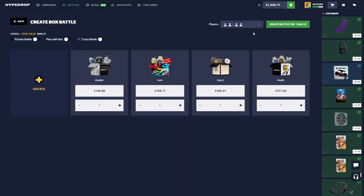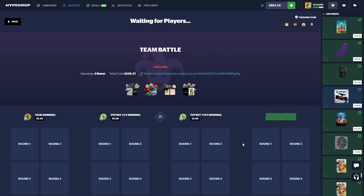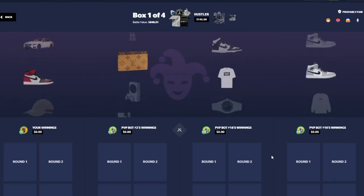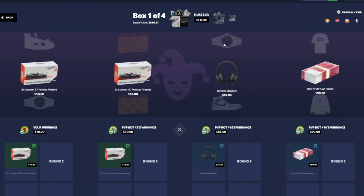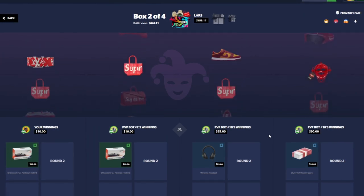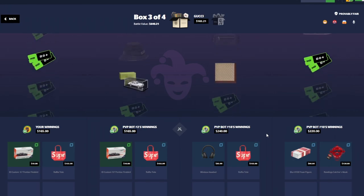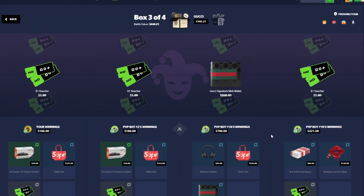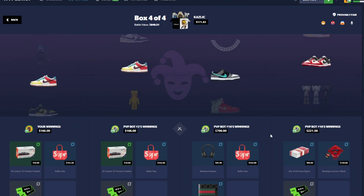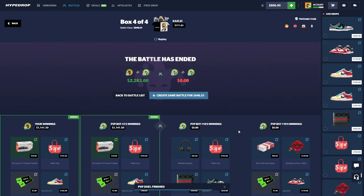Crazy mode is next. All right, going 640 on crazy mode, come on. Bot number two on our side against 18 and 10 — the OG is on our side today. Hustler — if he pulled that it would have been GGs already. Gucci case — nice, they pull 550, it's not huge. We pulled through there, nice! Good shit — that's a good win, 1.1k, a little double-up there.